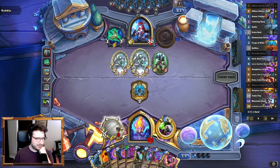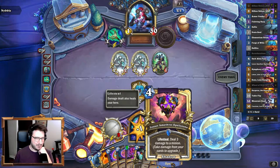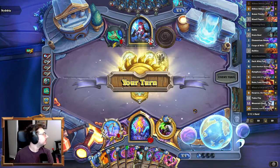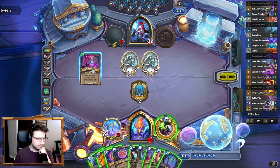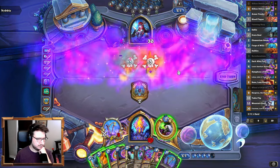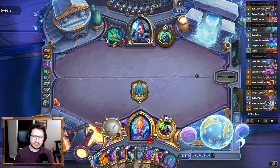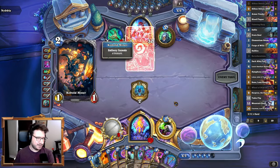Maybe I don't want to Hellfire, because the Harp stops the damage and doesn't buff the Spell Spoon. Now that I know it works that way. Yeah, this hand's kind of weird. Hopefully he plays something for me to Zilliax into.